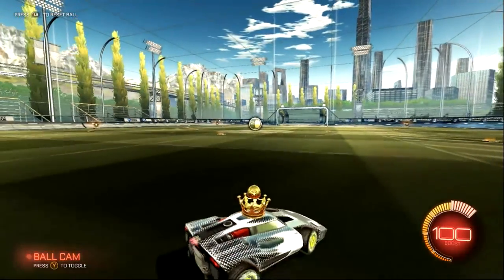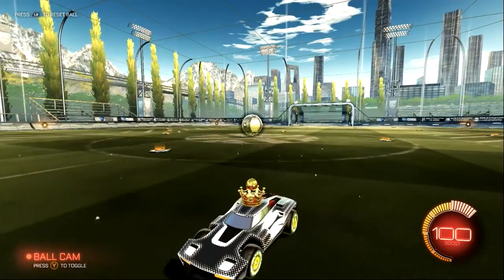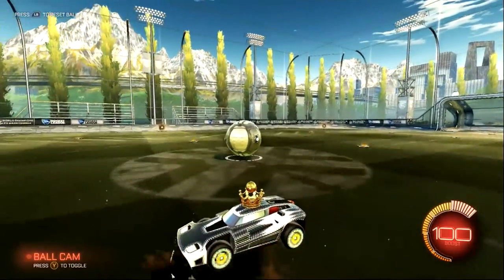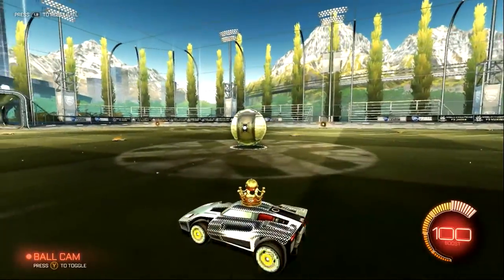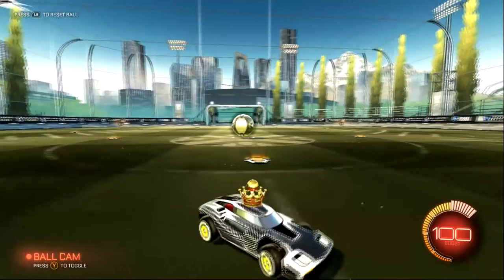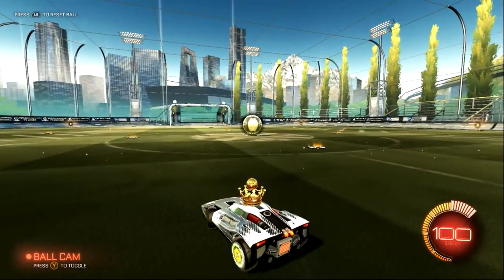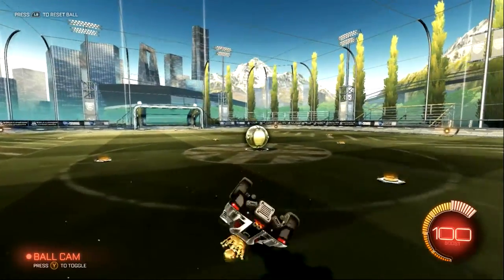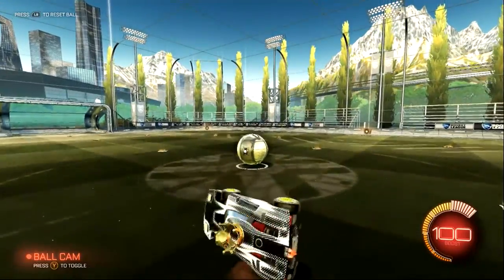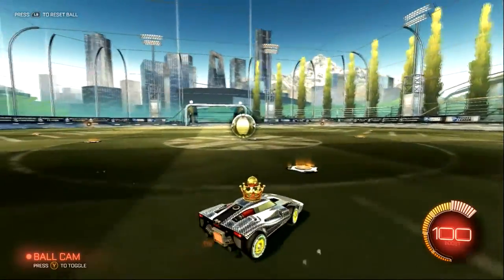It's a boost and a flip for the third move. You're going to want to be facing the opposite way the ball's going, jump in the direction that the ball's coming at, flip your car over, and then flip forwards. It looks a little bit weird when you pull it off, but flipping forwards really doesn't mean anything when you're going upside down or backwards — either way you flip forward, the momentum of the car is going to go in the same direction.